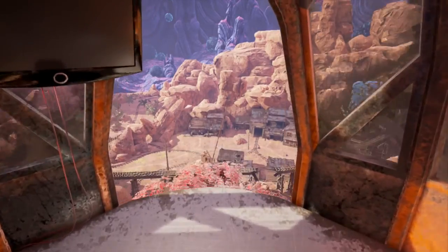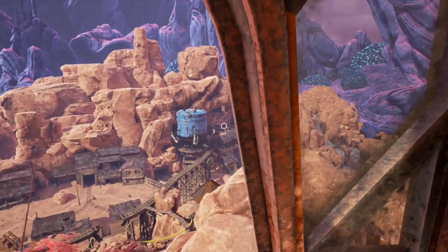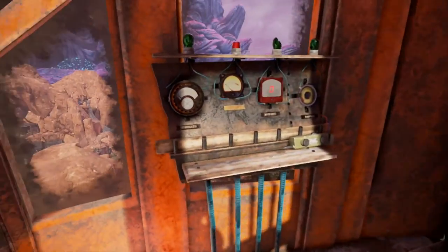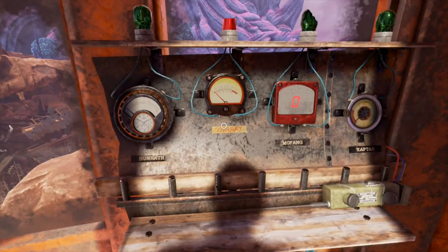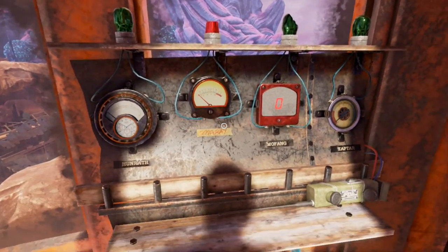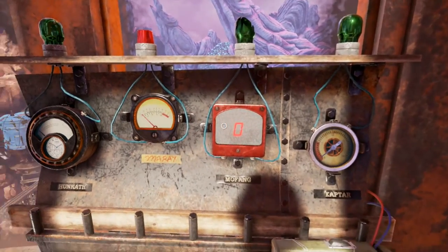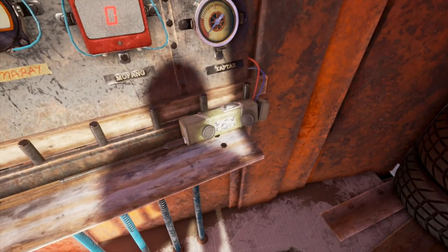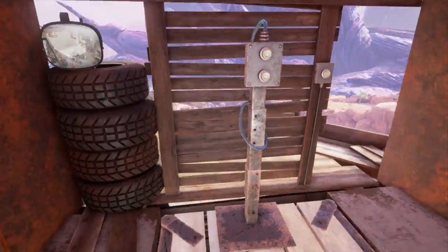Elevator up. We are at the top of the tower with a beautiful view of the tree and the town. See, this is an area — our various worlds: Hunrath, which is Uth; Moray, which is where we were; we've yet to be to Mofang or Captar. Hopefully we'll be there. Power looks like it's out to all of them.